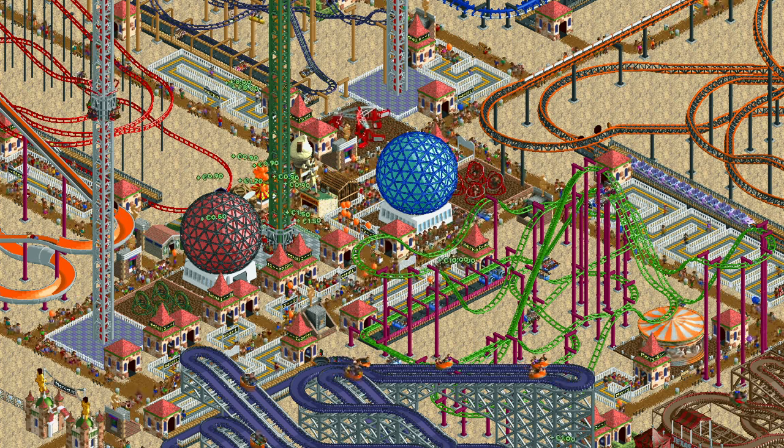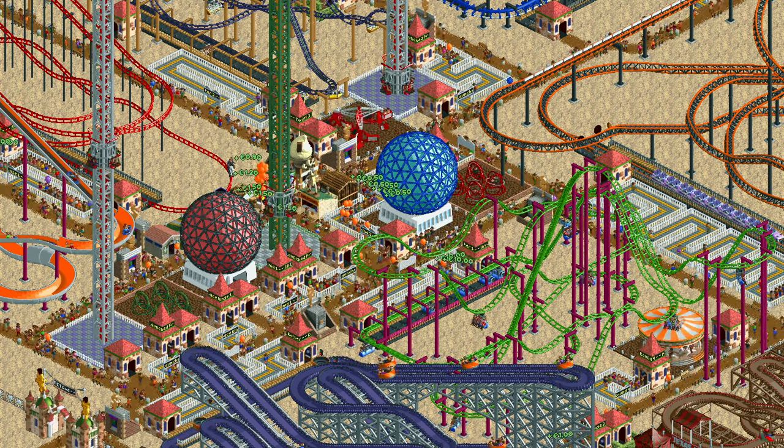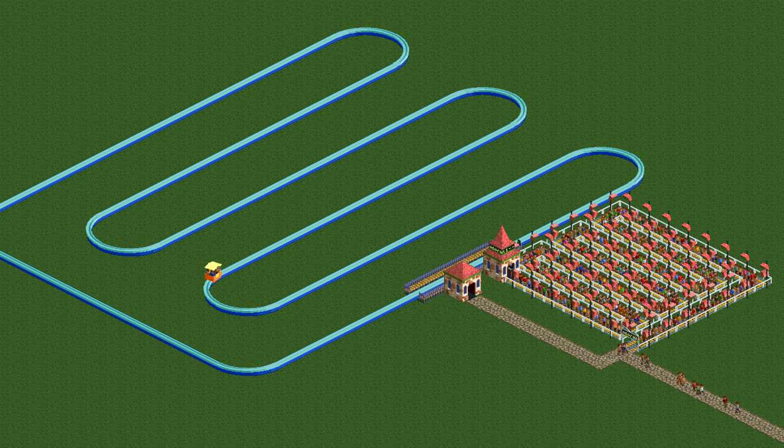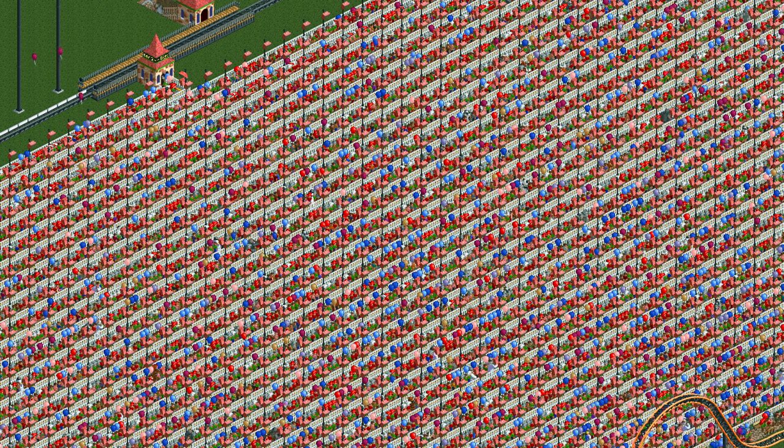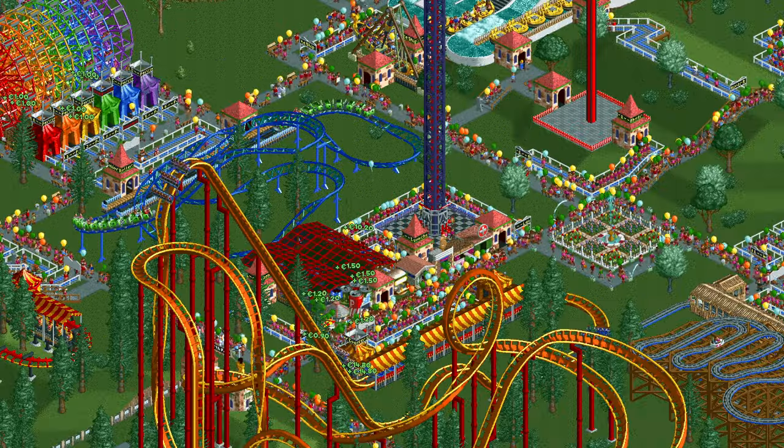Now the question becomes: how do we trap guests in a queue line forever? We could build a very long ride with only a small train, but that takes up a lot of space and doesn't actually trap them forever. A better way is to prevent the ride from going at all, and there are several ways to do this.